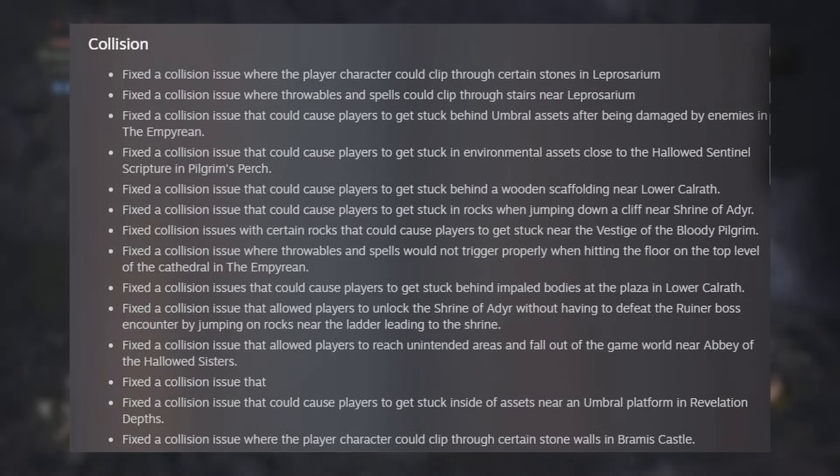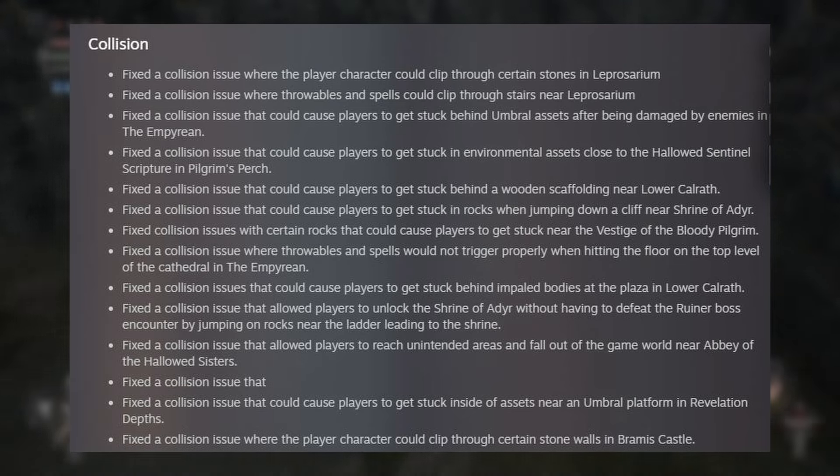Fixed an issue that caused the chess piece of General Angstrom to be colored when coloring the gloves. Everybody's favorite — collisions. Fixed a collision issue where the player character could clip through certain stones in Leprosarium. Fixed an issue where throwables and spells could clip through stairs near Leprosarium. Fixed a collision issue that could cause players to get stuck behind umbral assets after being damaged by enemies in the Empyrean. Fixed a collision issue that could cause players to get stuck in environmental assets close to the hallowed sentinel sepulcher in Pilgrim's Perch.